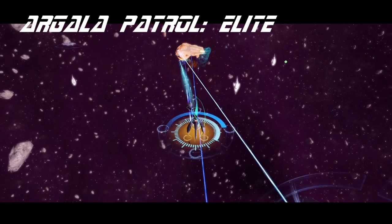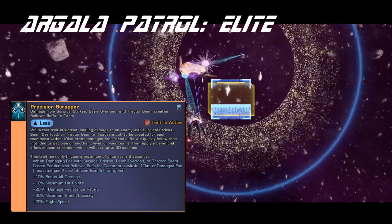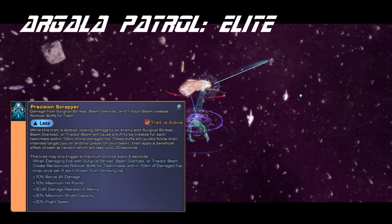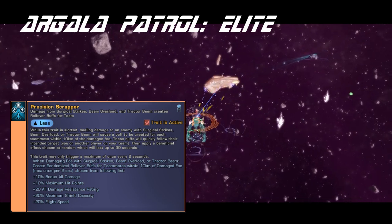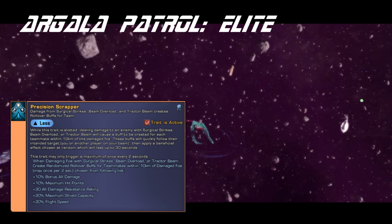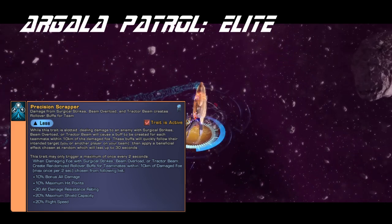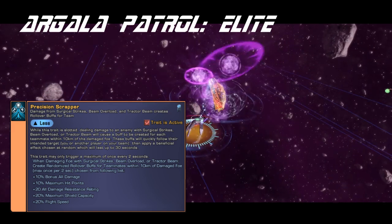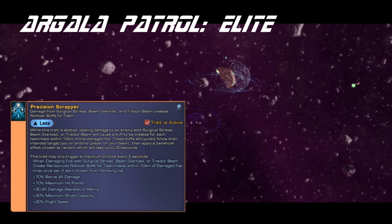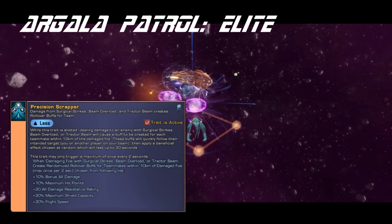The trait, Precision Scrapper, is also pretty interesting. When damaging foes with Surgical Strikes, Beam Overload, or Tractor Beam of all things, it gives out Kobayashi Maru-style buffs to nearby allies. These buffs are very good, essentially comprising almost everything you'd want, like Cat 2 damage, Hull and Shield Cap, Damage Resistance, and Flight Speed. The trait can trigger once every two seconds, making it very easy to get all the buffs. This is an excellent trait, and frankly it's making me consider picking up the ship, although I probably won't.